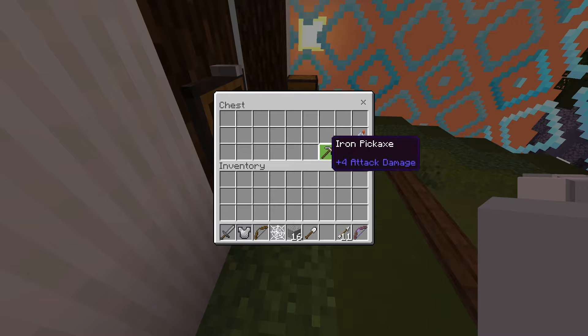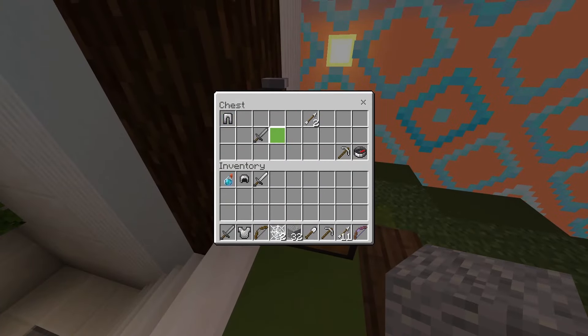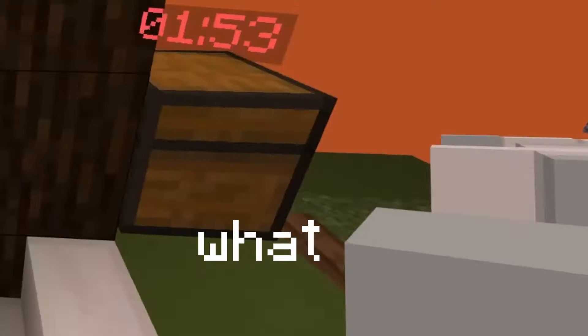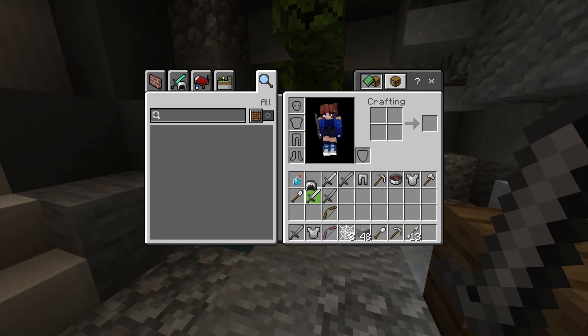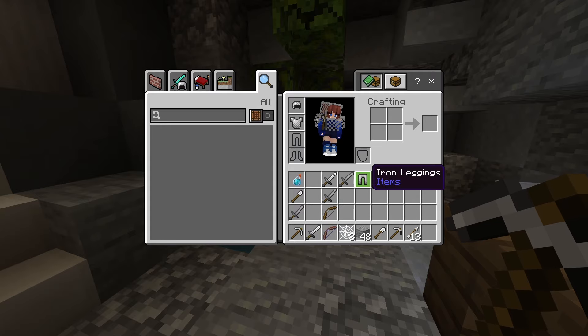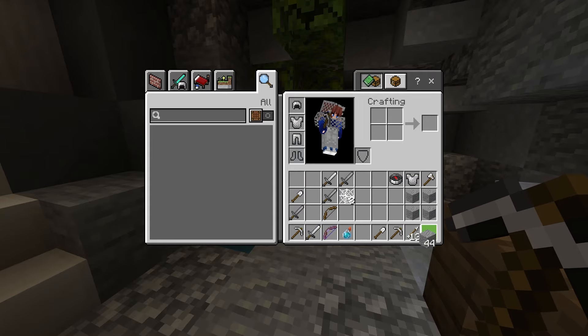I was expecting to get like an axe and a pickaxe like always, but no, I did not. Also, what in the world — why is the cobweb appearing at the side of my screen like that? Okay, so I have a power one bow, that's cool. Got a pickaxe, got some armor. I don't know anything about the loot in this game.